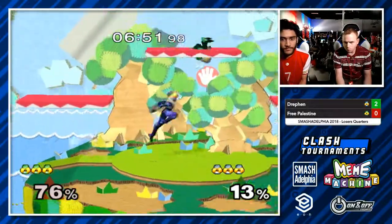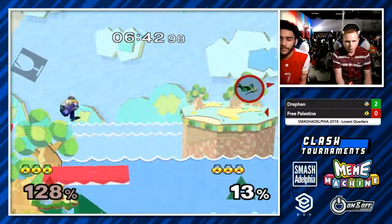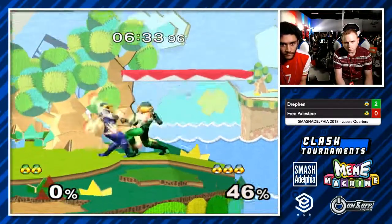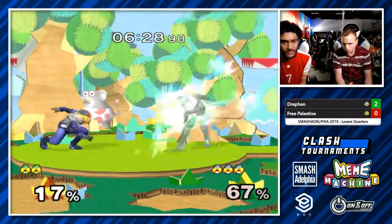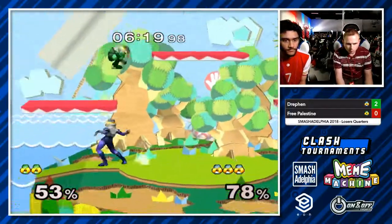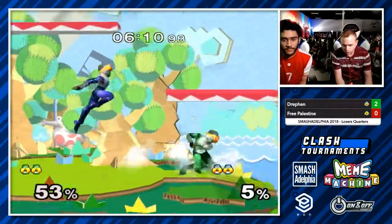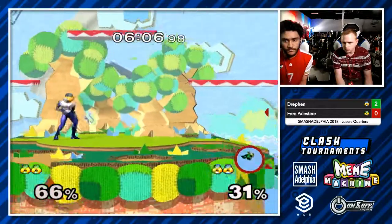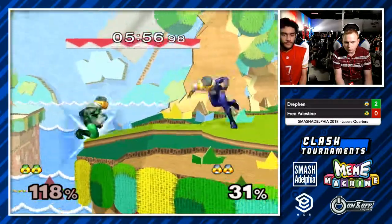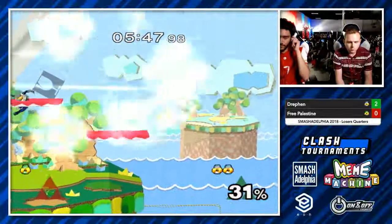He waits twice for spot dodges and sends Free Palestine way off the stage — this is an all-Drefin game it looks like. After that first stock with that great punish from Free Palestine, it's just been all Drefin all the time. Free Palestine gets a grab, another one off the wake-up option — the DI to the platform on those really low platforms on Yoshi's Story. Needle Wars — I think if you're ahead, the needle war very much benefits you. What a runoff fair — that was awesome by Free Palestine, no fear, even with such a high floor on Yoshi's. Weak up air, baits the down air, and he's got no jump off stage. Randall not here, but he thought he wasn't going to make it back so he rolled on. Free Palestine gets a second lease on life, but he gets spot dodge grabbed — that lease is foreclosed. It's over.